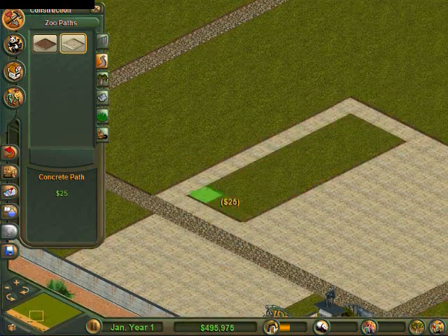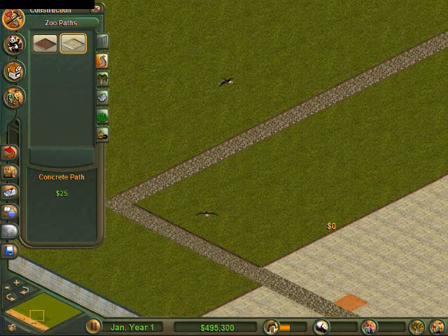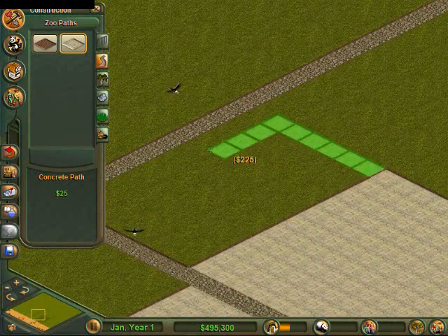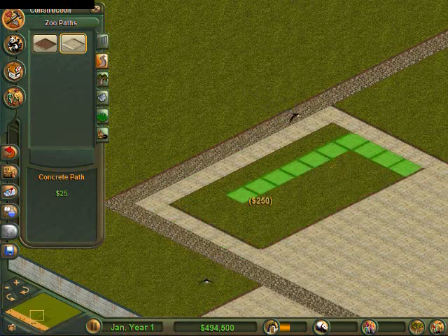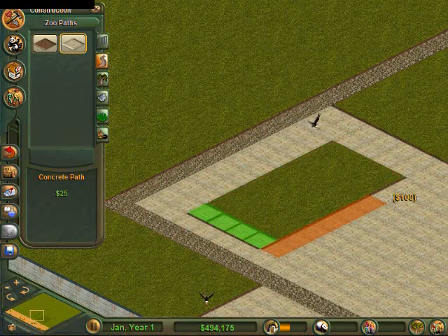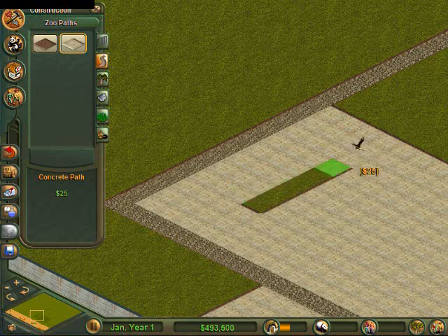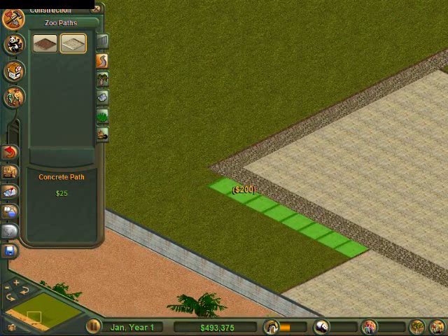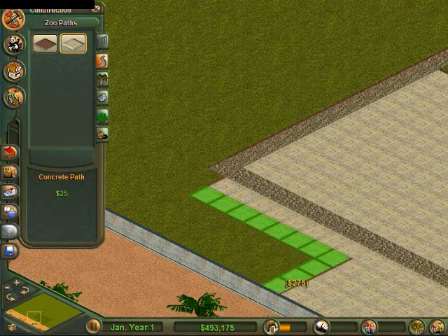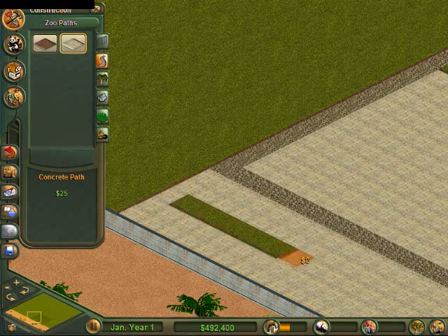We're going to make this very big so I have a place to add more stuff when we get more tourists to come to the zoo. This should be big enough for now. I wish they had made it a bit easier to make a lot of tiles at once — sort of like how they do the turf, where they give you giant squares instead of just one single one going in a line.